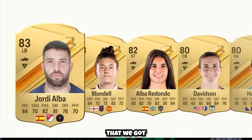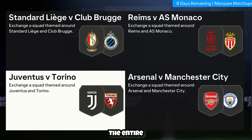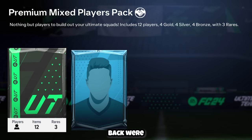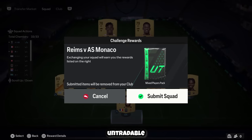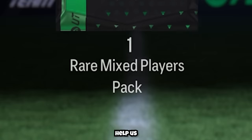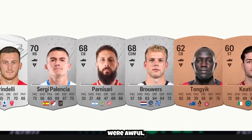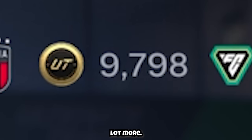Using the untradeable players we got from our rewards, I'm going to complete the entire Market Matchups SBC. Because the packs we'd get back were tradable, this was a good way to convert our untradeable players into tradable items that could help us make the coins we needed. In the first pack, the items were awful, and even though we did make some coins, we needed to make a lot more.